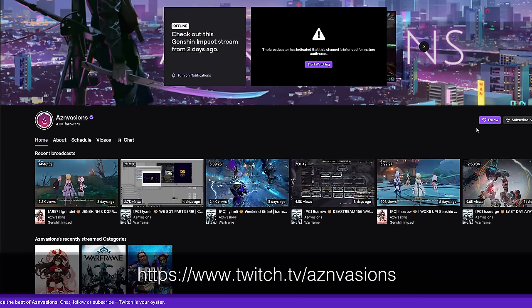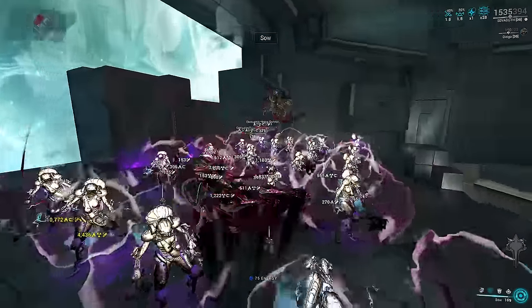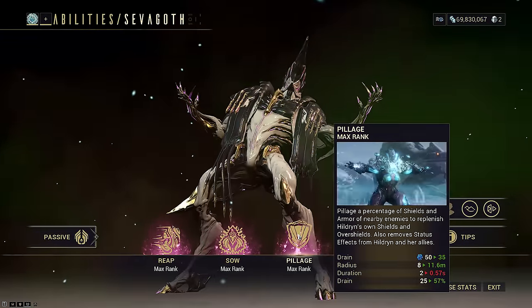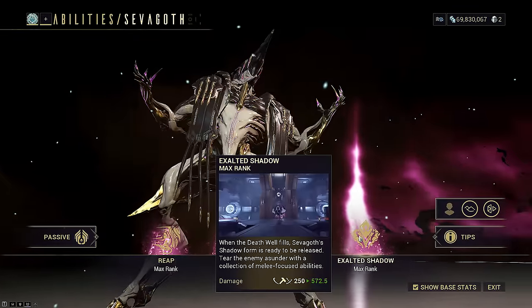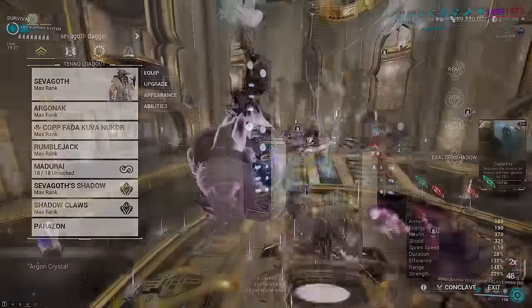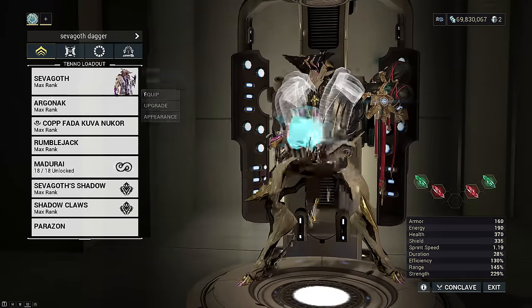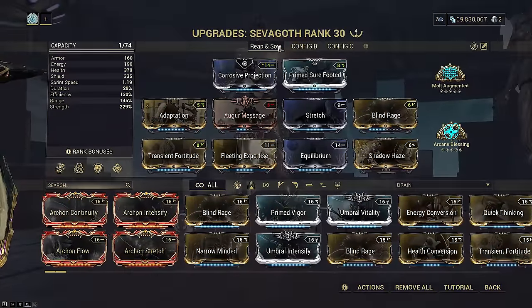This is intended to scale up to two hours Steel Path. Because the previous Sevagoth video was self-contained, we're able to run the same setup on normal mode today. It was an ability nuke build that can easily charge our Death Well to activate our Shadow. The only difference is moving Pillage over Gloom since this time we're actually using his Shadow. That setup is simple: having 328 strength, cast Pillage, cast Sow, cast Rage.